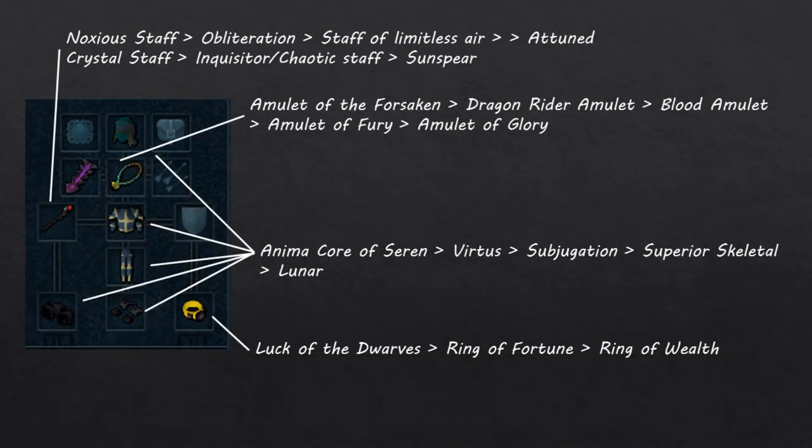On screen now is the gear setup I used in the video. Fungal Magi are very weak creatures, so there's a lot of flexibility in what gear you use. Since Fungal Magi are weak to wind spells, I recommend your best staff. I suggest a two-handed staff over dual-wield wand and orb because Revolution is much better for two-handed weapons due to the ability Sonic Wave, which is not a channeled ability, unlike the dual-wield equivalent Concentrated Blast.